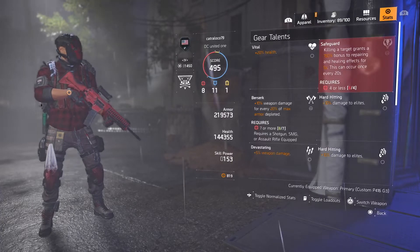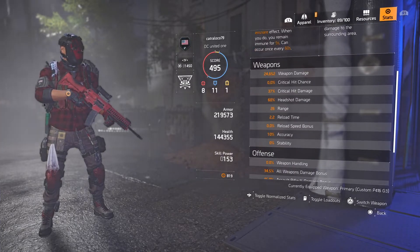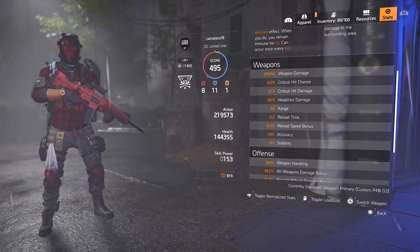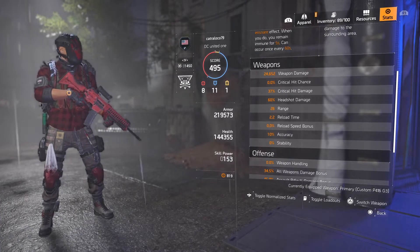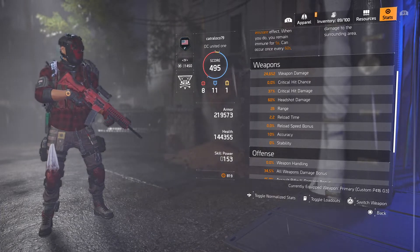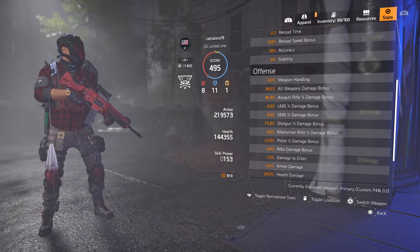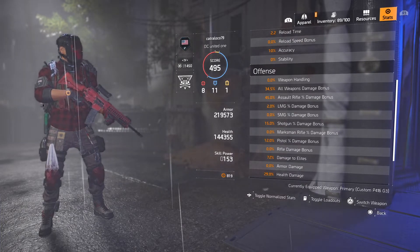That's it — here are the stats. If you go to weapon damage, it's 24,652. I have 37% critical hit damage, 60% headshot damage, 34.5% all weapon damage, and 45% assault rifle damage.